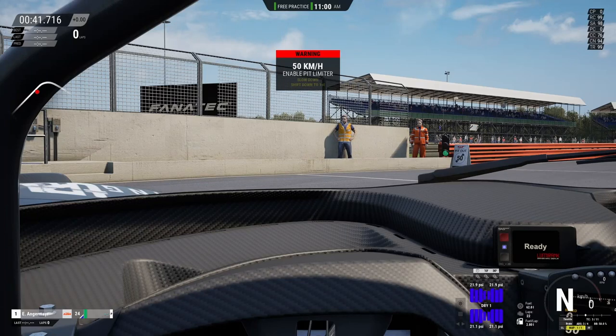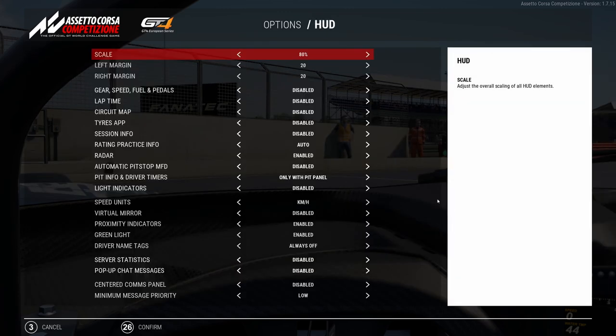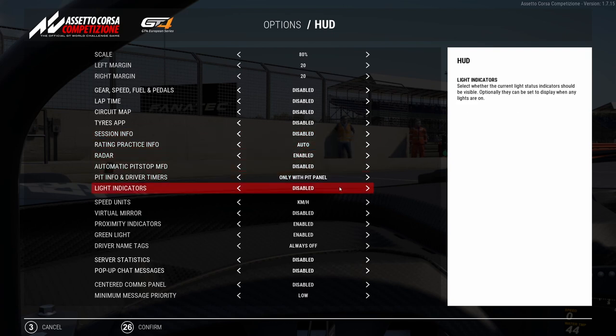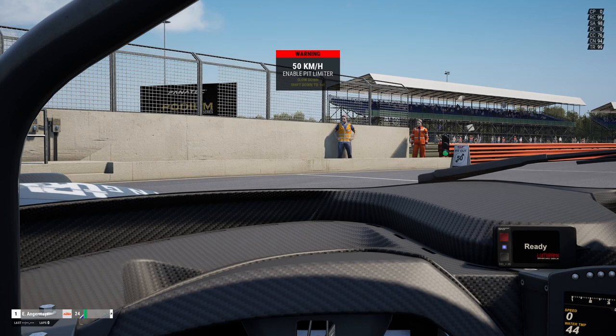Let's take a look at the in-game HUD. Before starting up Armamentario, we're heading into the options and deactivating everything. When we open up the HUD settings, you can see that basically everything is disabled: gear speed, pedals, lap time, circuit map, tires app, session info, automatic pit stop MFD, light indicators, virtual music — basically anything is disabled. Unfortunately the only things I can't get rid of are the driver info listing in the bottom left and the rating info in the top right corner.